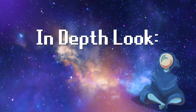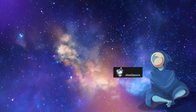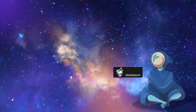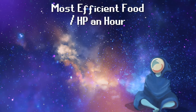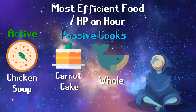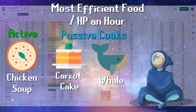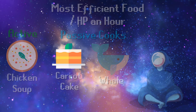Now on to the in-depth part of this guide. You might be asking yourself, Jordan, how do I know what to cook? What's the most efficient for my level? Well, shout out to my good friend over on Reddit, SteelSauce — he actually answered this for me and brought a very useful spreadsheet. I'll leave the spreadsheet in the description. But if you're too lazy for that, the best thing to cook for HP per hour — which also includes gathering time — is chicken soup active, carrot cake, and whales passive. That's what you want your cooking to look like to be most efficient HP per hour. It is based on level and masteries, so there's a spreadsheet in the description below if you want to dig into it.